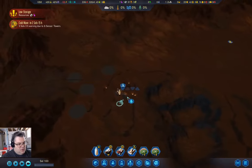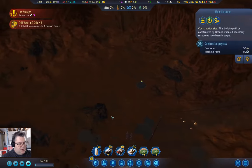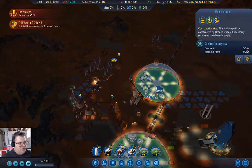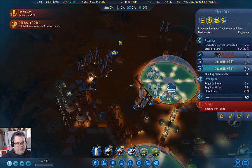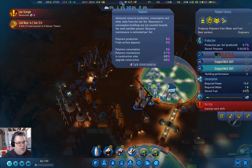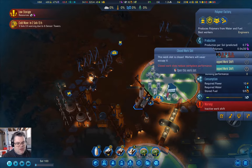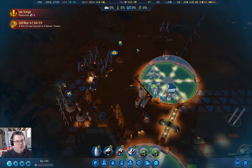Over here we have one machine part shortage. We're short on polymers, and we have a polymer factory here that's producing not enough of them. Let's open up a full shift in the polymer factory.